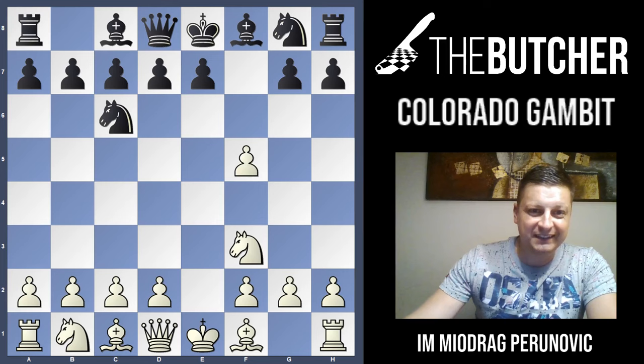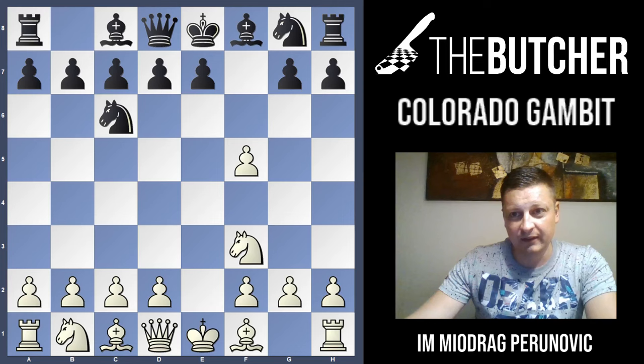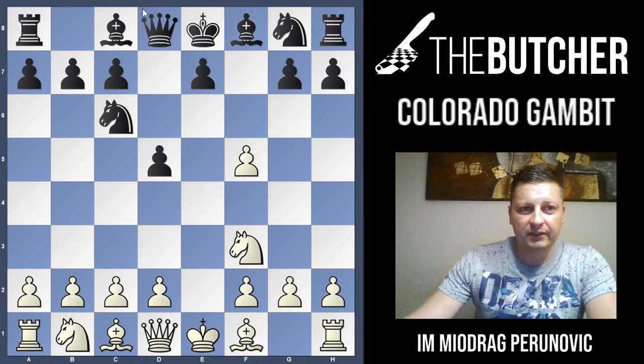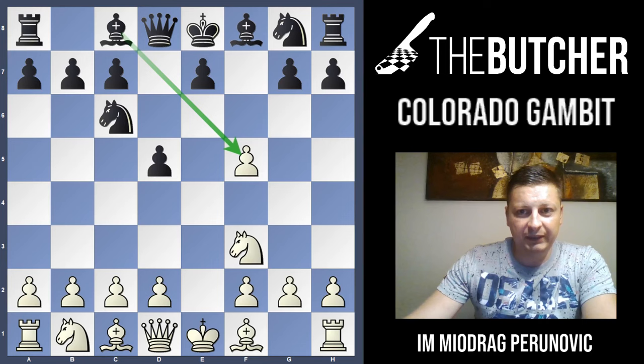He takes f5 — we live in the 21st century, whoever plays this gambit, take it, but of course learn how to refute it. He takes f5. Since we're talking about a dubious gambit, we should accept and refute it. Straightforward: after d5, they just want to get the pawn back with the bishop on f5. Here we play a very important move — Bishop b5.